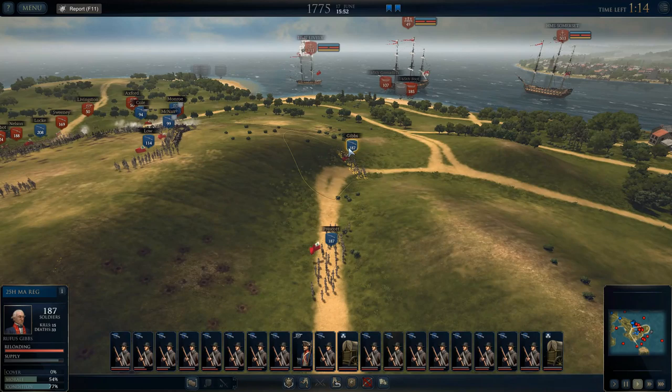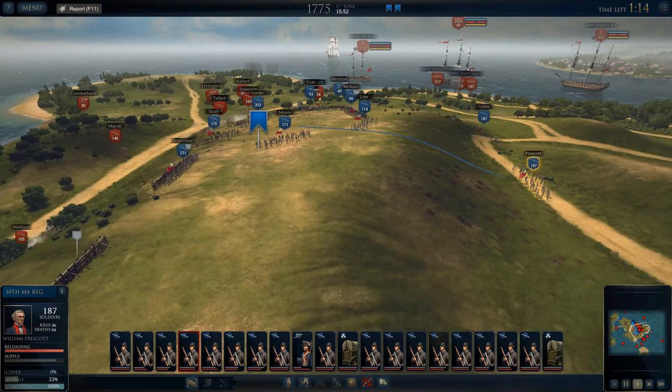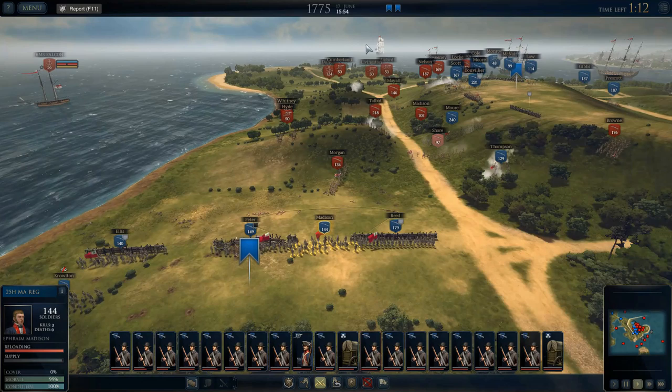Yikes, this is going to get bad quick. Here comes another landing up here. Let's get Prescott back in there. Morris is in trouble because I got him caught down there in the middle of everything — I'm trying to break through to get him out. Let's send Prescott this way; his morale is only 24 percent.